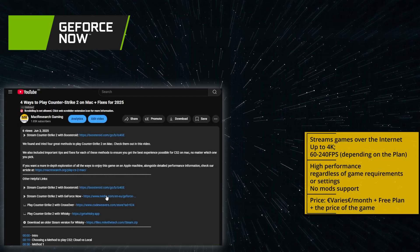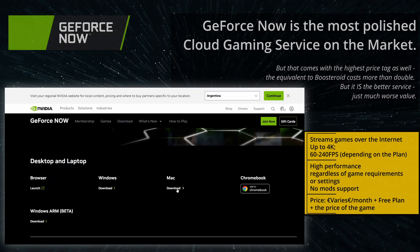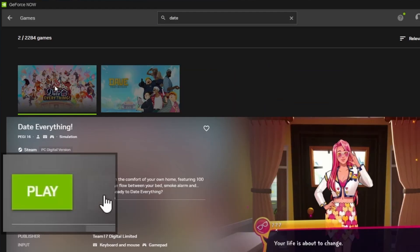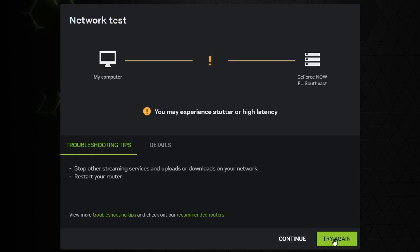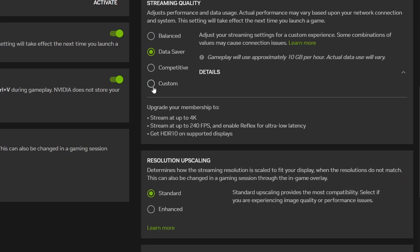Setting up GeForce Now is also easy. Follow the link in the description, click the join now button, pick a plan, and begin your subscription. Then get the GFN app from the download section, log in, and first go to its settings. On the right, find the respective game store, click connect, and enter your logins to link your game store profile to the app. Then return to the games section, search for the game, and launch it. GFN will run a quick internet check after which the game will start. If the connection test warns you of weak internet, you can still start the game, but the streaming quality may not be great. In such cases, I recommend tinkering with the connection settings in the app to lower the bandwidth demands and possibly improve stream smoothness.